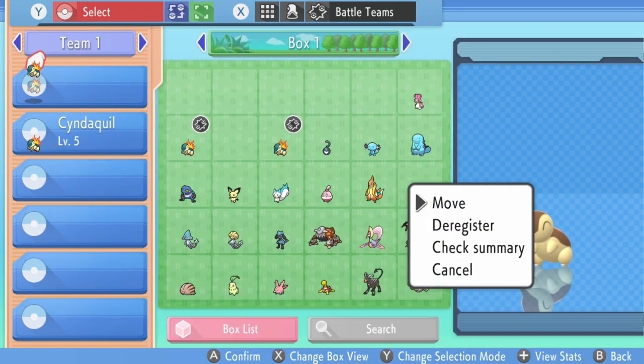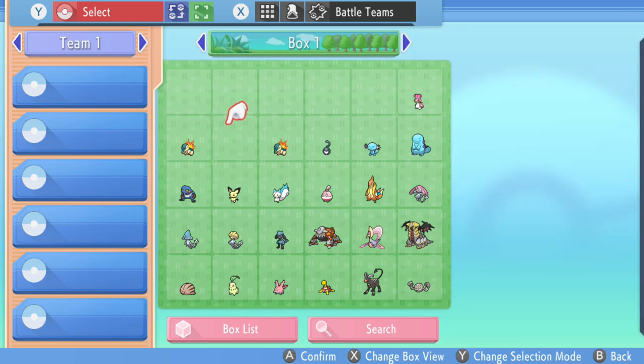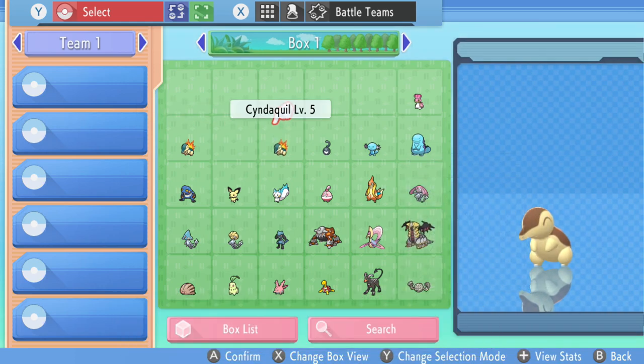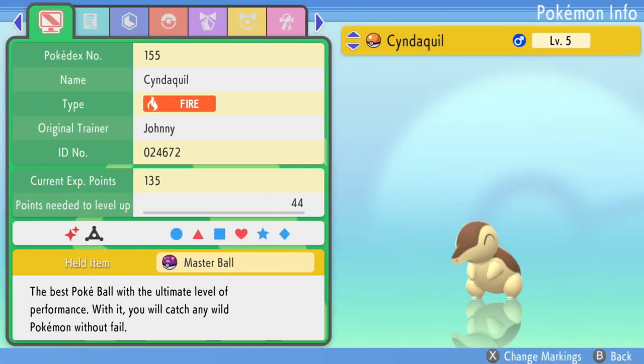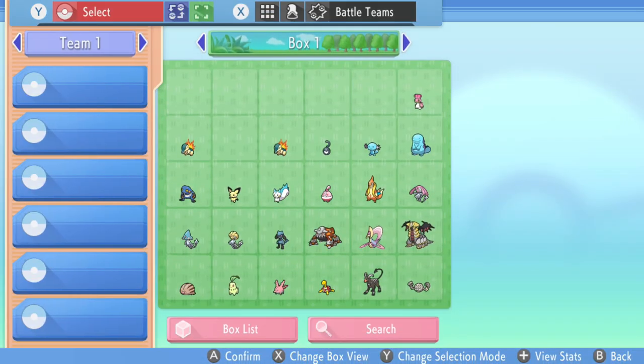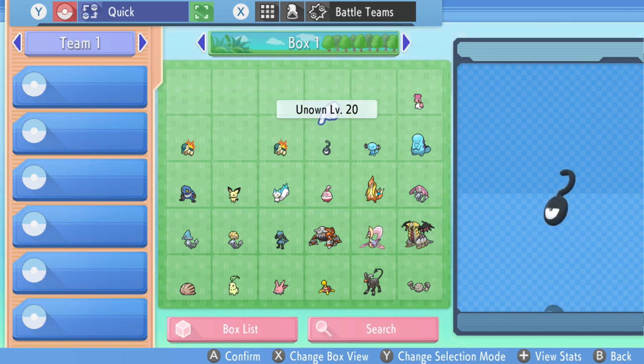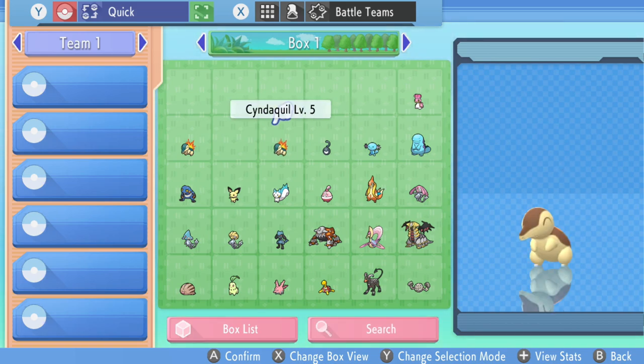Once you do that, check the summary on the Cyndaquil. And there you go — you now have two cloned Pokémon in your battle box. As you can see, I've managed to clone both of my Cyndaquils and these are shiny Cyndaquils. They both have a Master Ball.